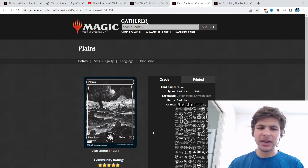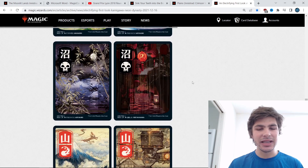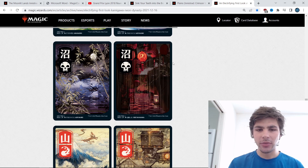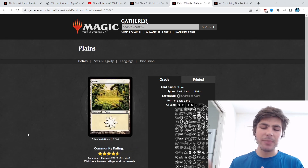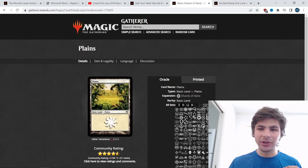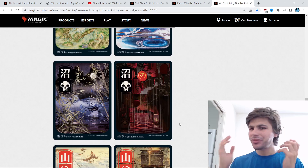I think these are a mistaken design, and not just a one-off thing — with the Neon Dynasty lands they also had some very ambiguous ones. There's the well-known case of a swamp that everyone thinks is a mountain because of a very distinct red lantern shown in the artwork. And even though it's a great piece of art, it does lead to more confusion. I was also watching a match and saw someone play an island and my first thought was that it was a forest, because there's tons of green in it. Generally the way lands are delineated is by the predominant color, so when you have an island that is mostly green or a swamp that is mostly red, it just leads to further confusion.